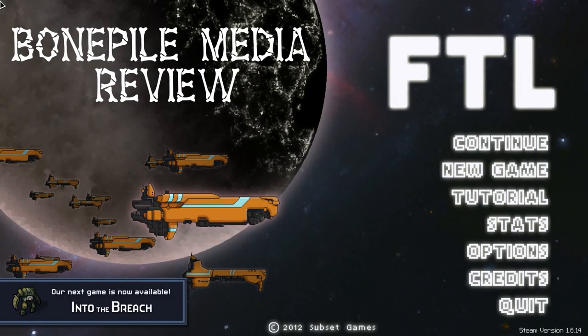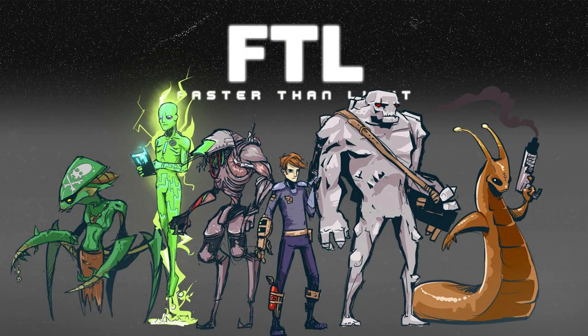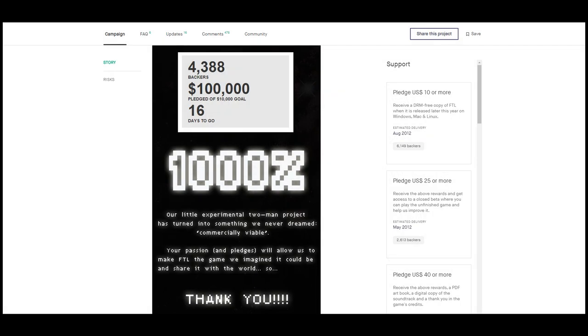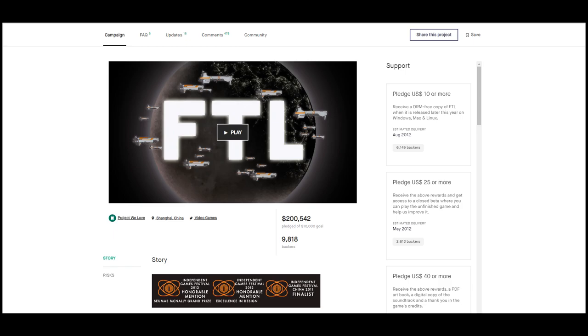Hi everyone, and welcome to my review of FTL, also known as Faster Than Light, released on Steam September 14th, 2012. FTL is a top-down strategy roguelike set in space. Created by two-man developer Subset Games, FTL was considered one of the major successes of Kickstarter, which was able to raise an impressive $200,000 out of a $10,000 goal.